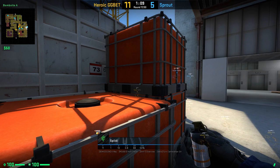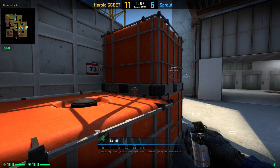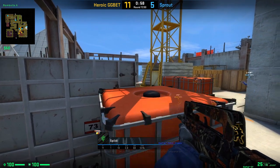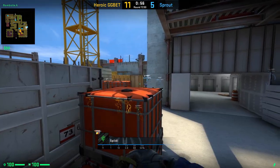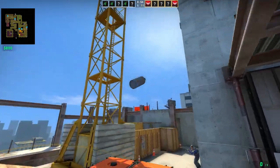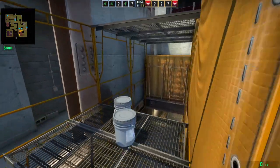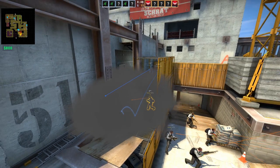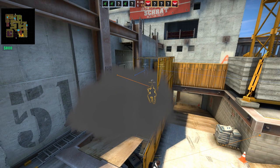Another trick from a Sprout member, again it's Speedy. He is showing us a way how you can smoke off rafters on Vertigo from A side. Position yourself on the bottom of the boxes, aim like shown and simply jump throw your smoke. You have to be careful — there's a gap on the left side where the T's could catch you off guard when pushing forward, so better use this smoke defensively rather than pushing behind it.